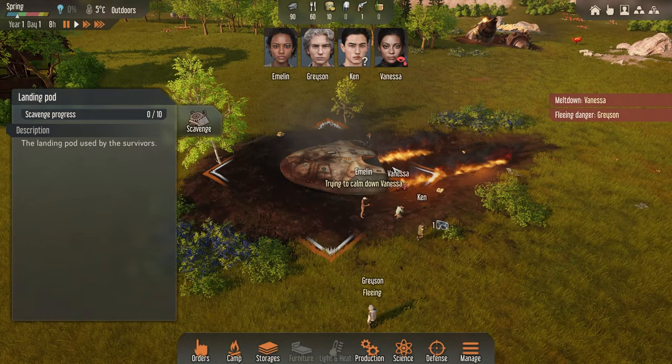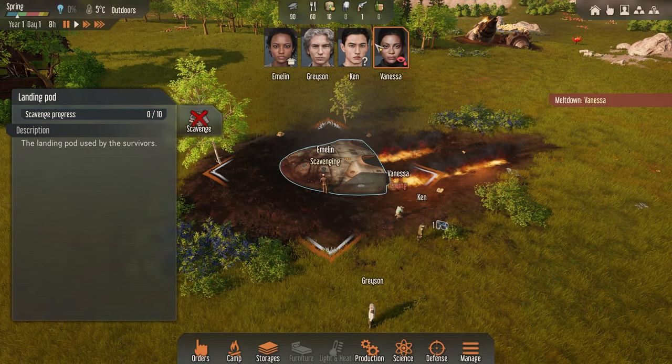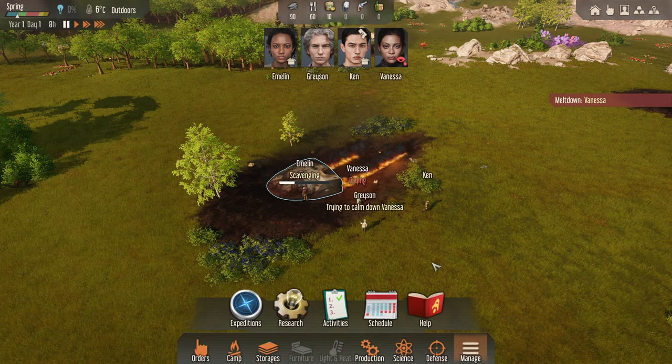To start off with we really want to start scavenging our wreckage. What is nice is we can see we've got a pistol down here, so we're going to get Combat Ken to go and equip that.